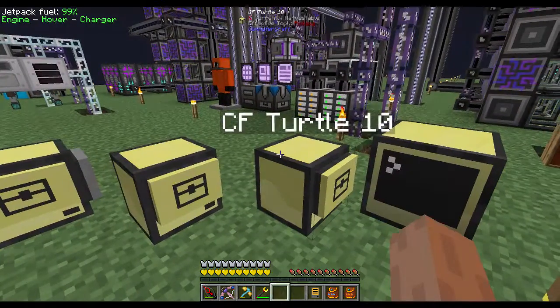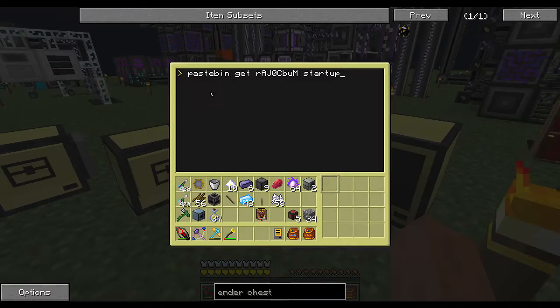Then on the master turtle, CFTurtle10, get this pastebin code: R-A-J-0-C-B-U-M - again it's case sensitive. Type 'pastebin get RAJOCBUM startup' to save that program as startup, then type 'startup' to begin running that program.